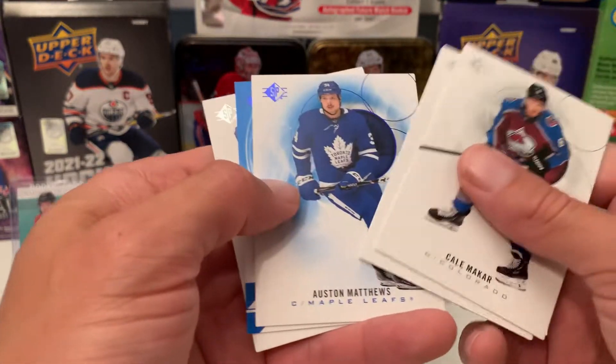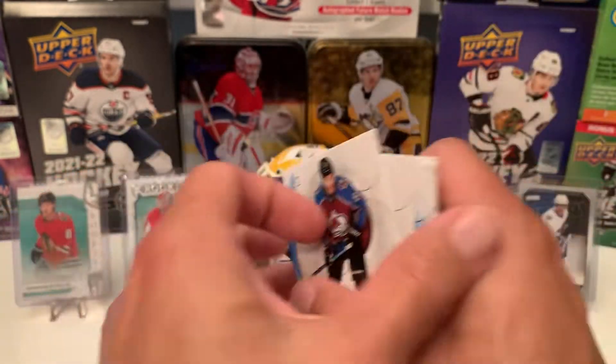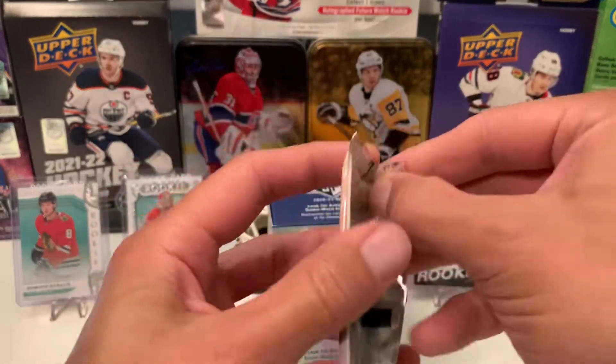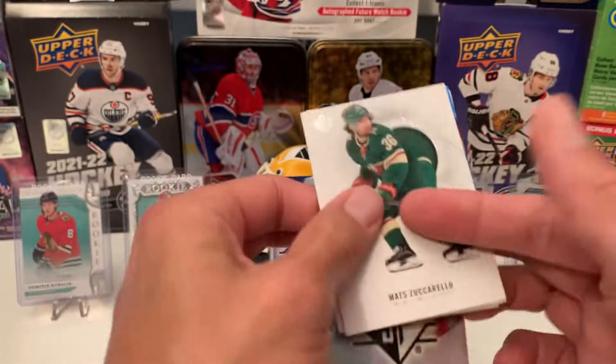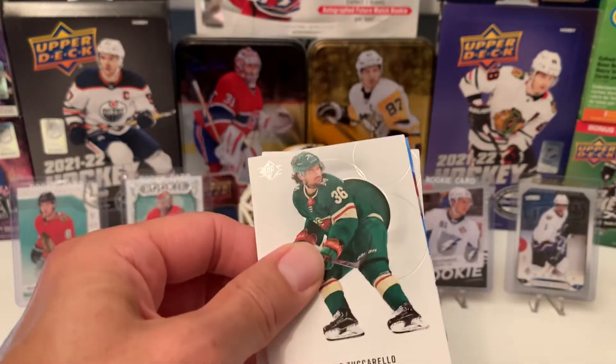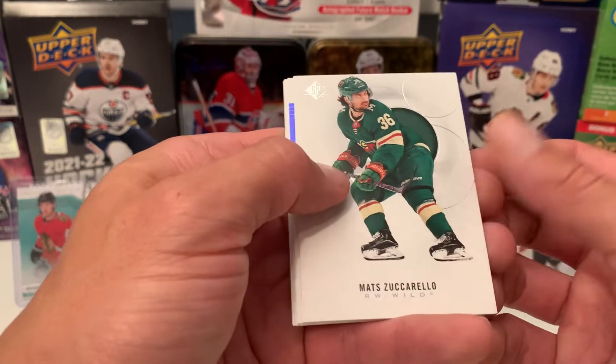Carr, Hedman, Auston Matthews Blue — that's nice. Mitch Marner Blue on the profiles. If you like what you're seeing guys, please like and subscribe. We'll be putting up more videos here. Like I said, I got some SP Authentic to break and I got some Stature coming up. So please subscribe.